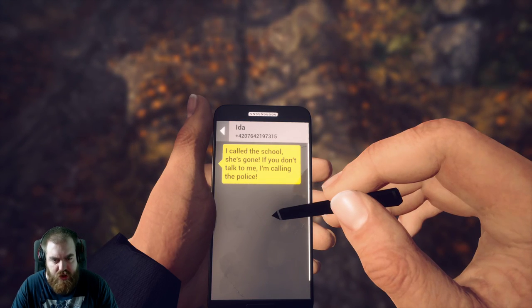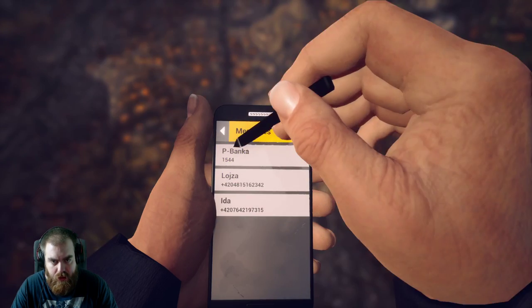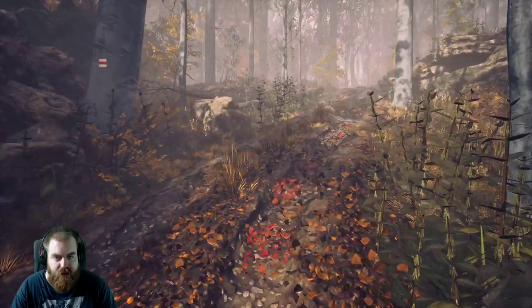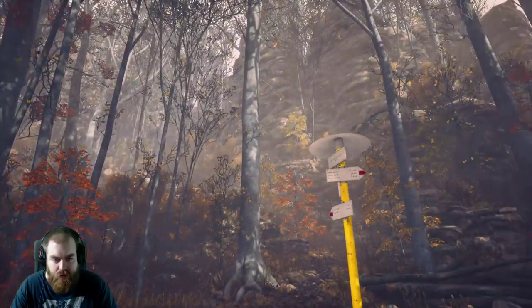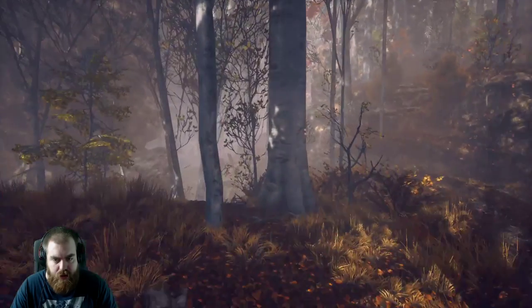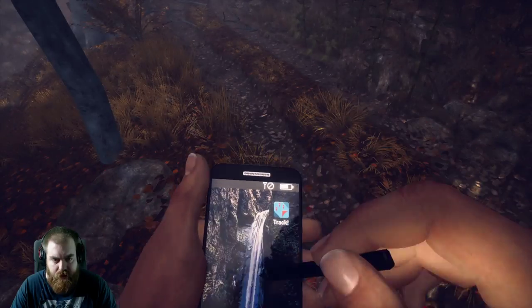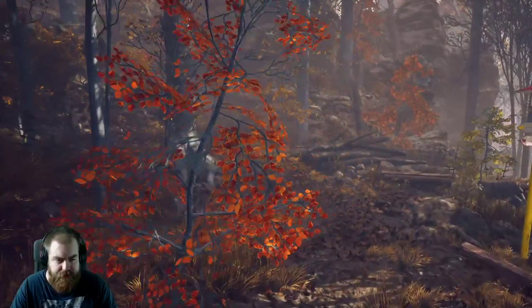Call the school — she's gone. If you don't talk to me I'm calling the police. And I can't reply. Maybe later. What do you mean maybe later? I guess I don't have a signal anymore. I had perfect signal right here though. I have to climb all the way up. I had perfect signal here before — I guess not. Story-wise, we're not supposed to have a signal anymore.